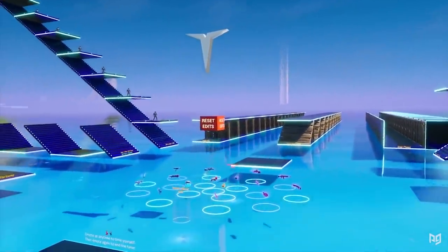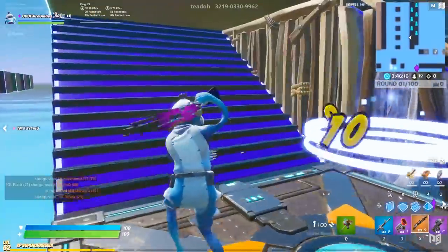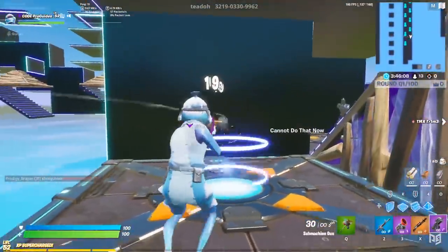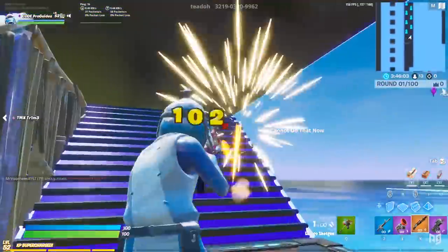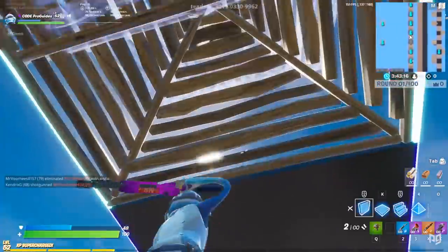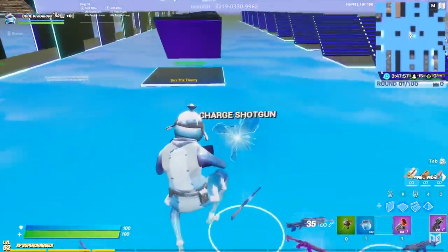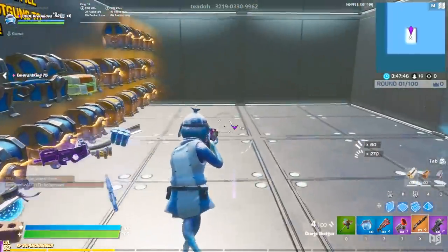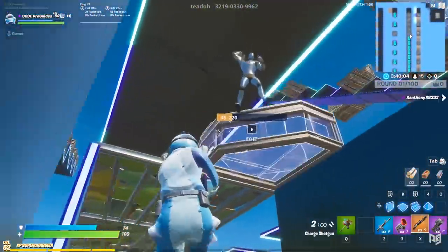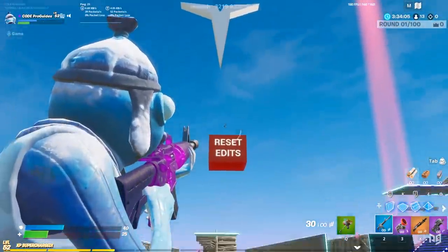The first charge shotgun map is Tito's Realistic Edits, and this has become our favorite method for solo practice with the charge shotgun. While aiming with the charge is challenging, what most of us need is to get better at using it after building and editing — incorporating it into the whole box fight meta. This map features over 15 different practical box fight edits every pro knows, such as double and triple edits, ramp drops, and more. To get a charge shotgun, go to the portal marked as such and open chests until you find one. When you complete every course there's a red reset builds button floating in the middle — shoot that and you're ready to go again.